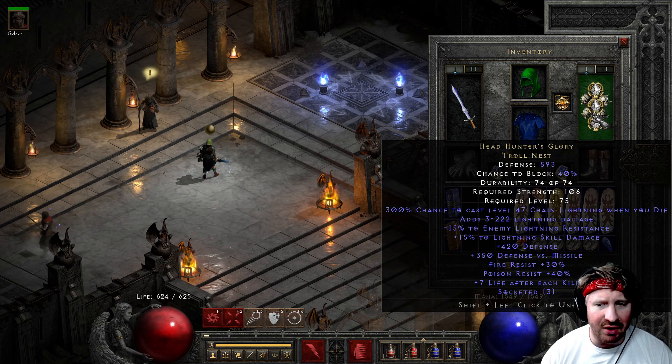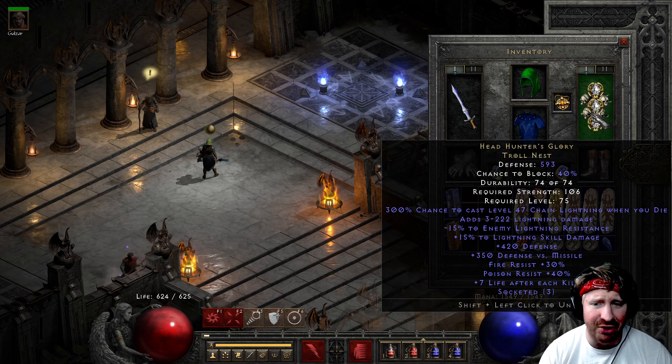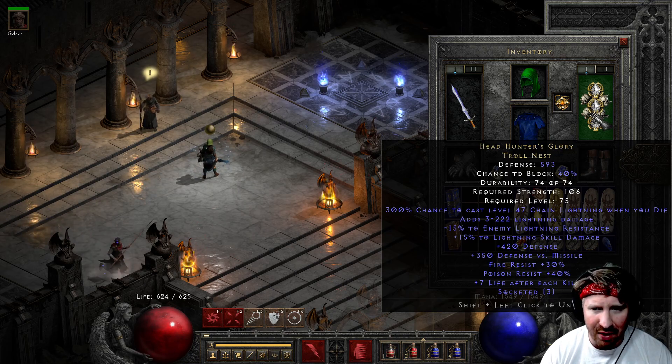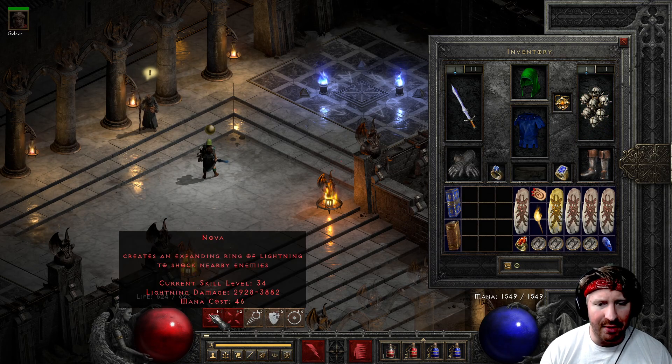I think it could use a bit of a buff so more people would use it. It's just kind of a fun thing to make a sort of hybrid shield out of. In most cases you'd want a Jmod or something like that with four sockets to have an additional facet. But you do get life after each kill, some fire res and poison res — though I'm ignoring the fire res because I'm using energy shield. You get a lot of defense on it, and that's pretty much the only benefit over Jmod.